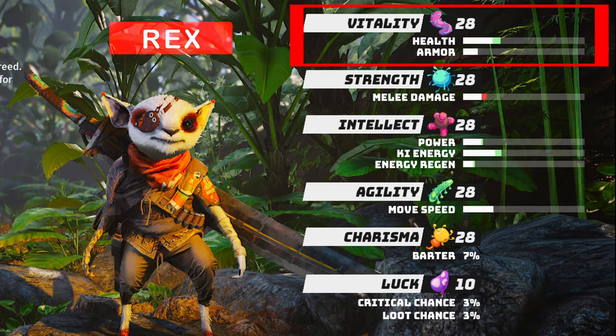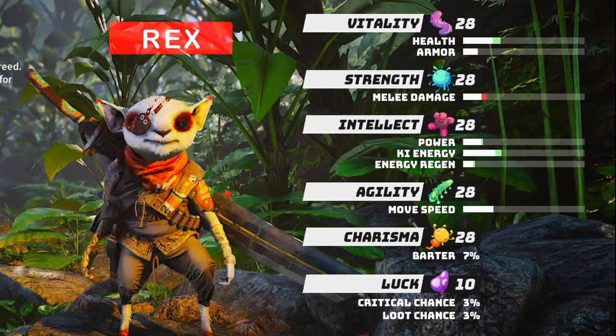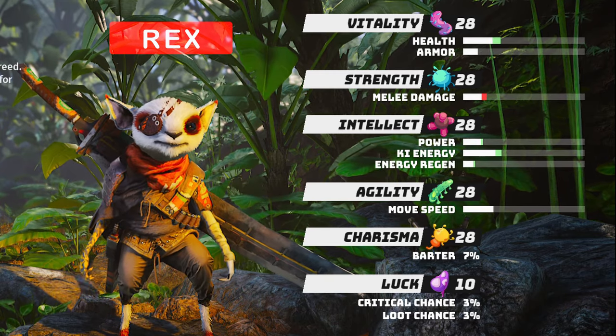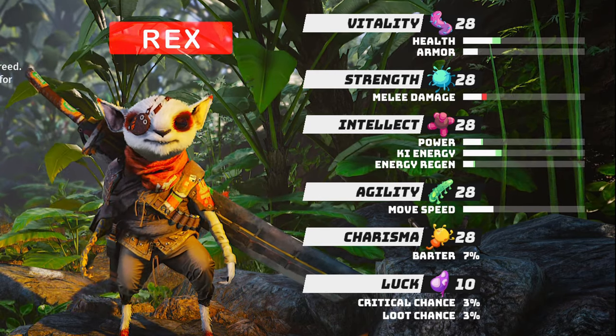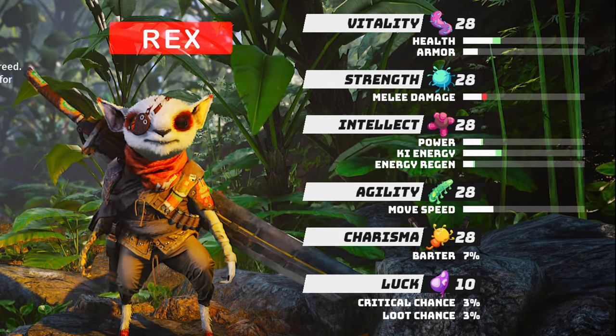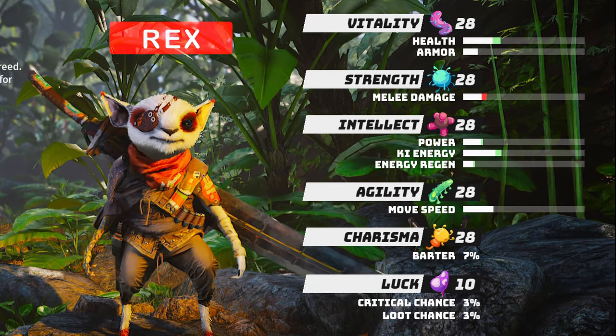The Rex breed has the highest bonus on health and solid intellect stats. If you want to use your Wung Fu skills and mutated abilities, this breed is good for you as it gives an additional bonus to power. This attribute influences the damage of your Wung Fu, Biogenetics, and Sai power abilities.